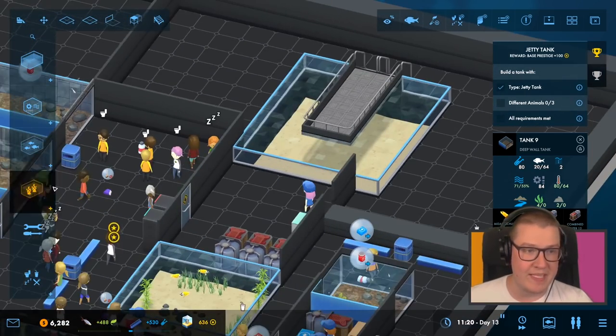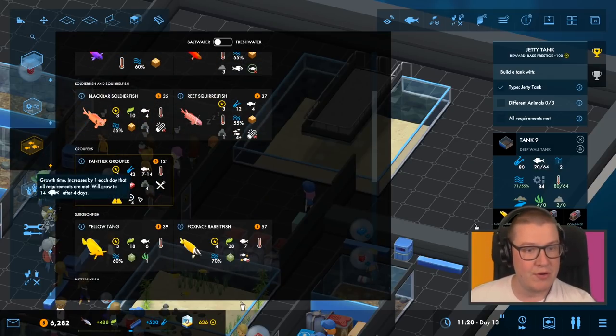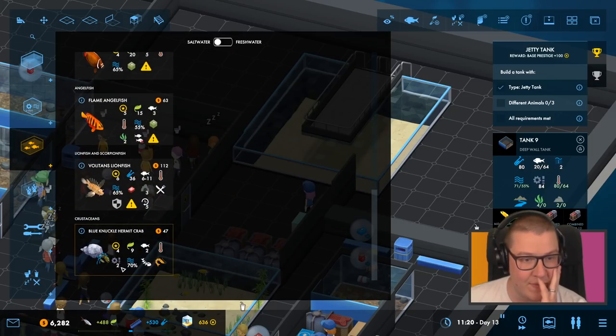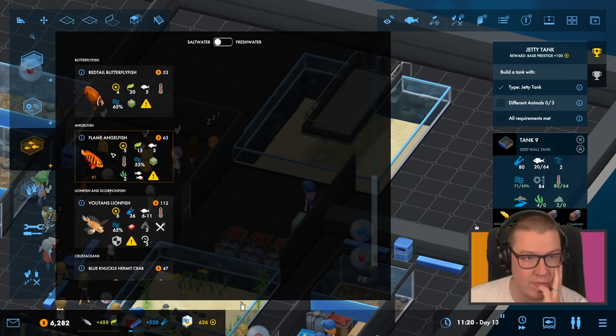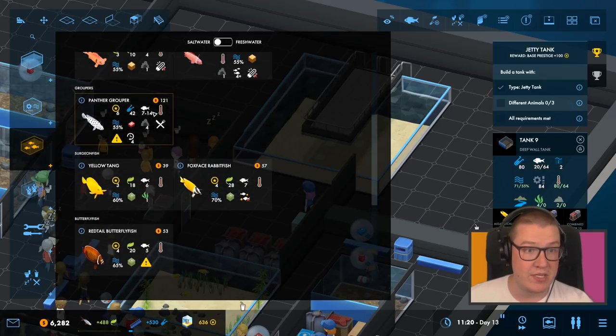Let's pause the game so we can figure this out because we want to get some saltwater fish in our jetty. Panther grouper — what do you eat? Mussels, and may eat other animals — damage animals with size one or two, or crustaceans one to five. So we can't have you mixed in with the hermit crabs. And you also eat crustaceans. So what doesn't eat crustaceans? Red-tailed butterflyfish — you're not going to eat crustaceans? Okay, so red-tailed butterflyfish doesn't eat crustaceans.